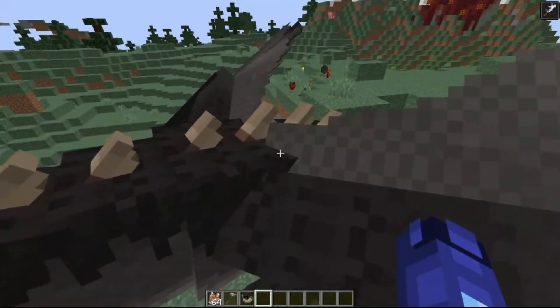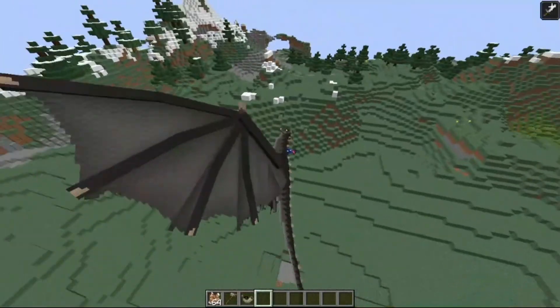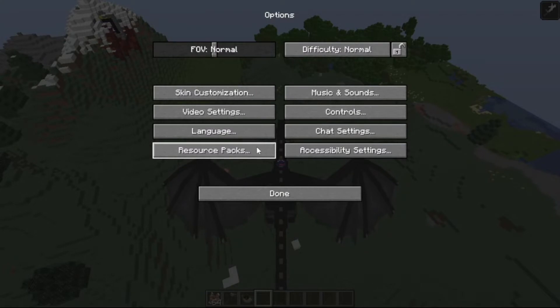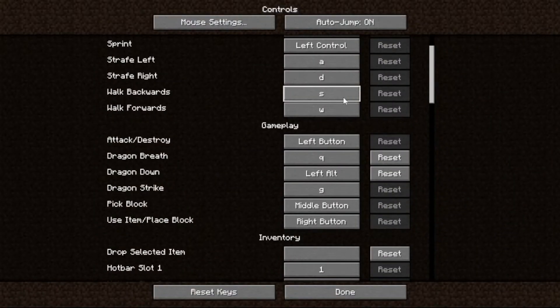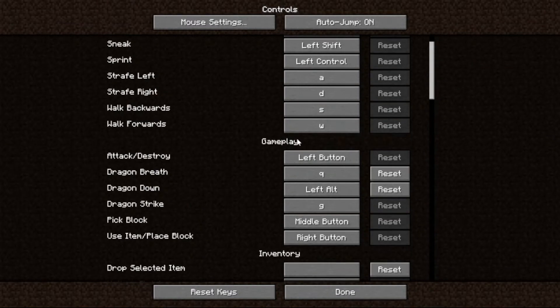I am going to show you everything. As you can see, we can ride it. How do you ride it? Basically, if you click escape, options, controls, and scroll down, you can see all these things. If you are playing with Ice and Fire, you are going to see the gameplay controls section, and that is what you need. You are going to see everything such as attack and destroy, dragon breath, dragon strike, and dragon down. I have some pretty wacky controls, but that is just my style.